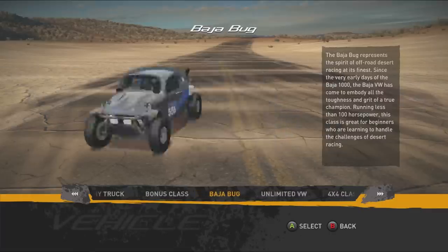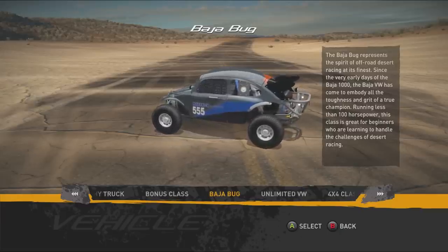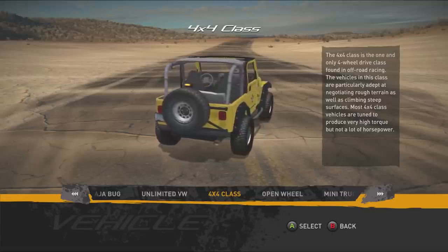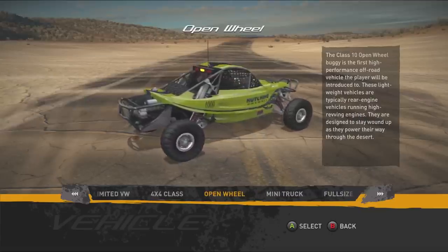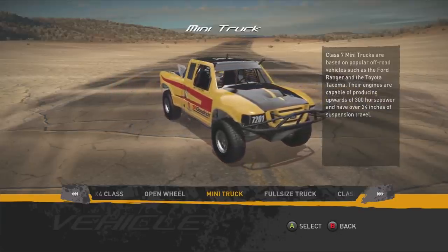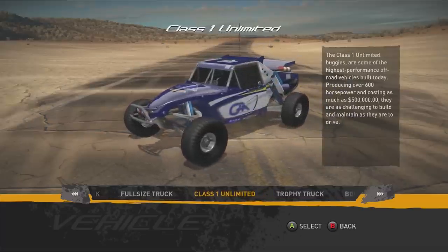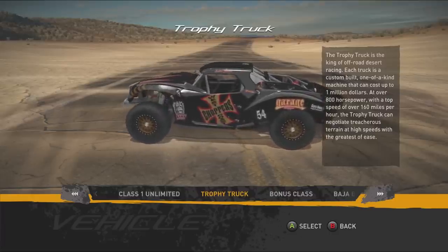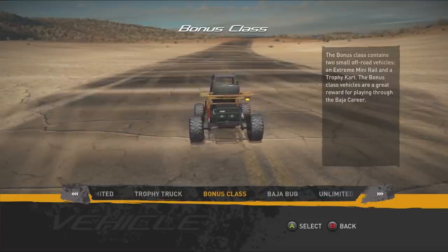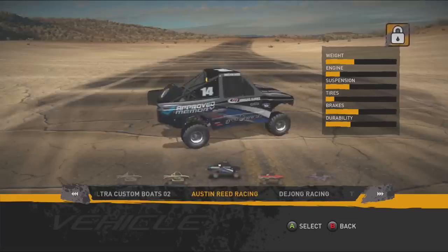The game itself has 160 vehicles amongst eight classes. We've got stuff from Baja Bugs — these are little low-powered VW-looking bugs — the unlimited VWs, a four-by-four class with jeeps and stuff like that, open wheel or low-powered buggies, mini trucks something close to like a stadium truck, full-size trucks, class one unlimited which are big buggies, and then the big boys — the big trophy trucks. There's also a bonus class with little mini racers, long beach racers — actually really neat looking.